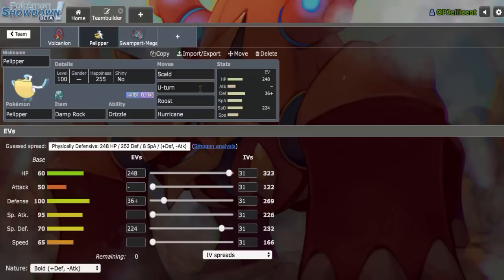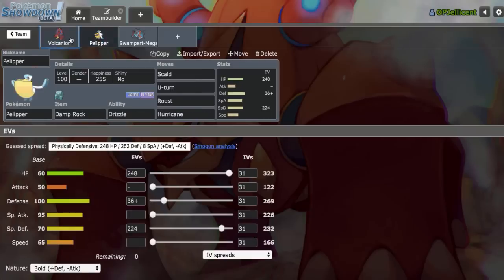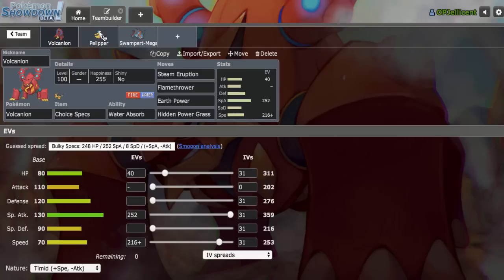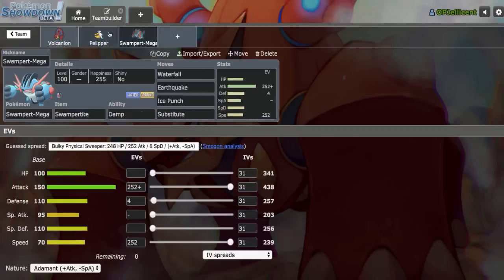U-turn momentum is great. Now we don't have Defog on Pelipper, which you may question due to the fact that Volcanion is obviously weak to Stealth Rocks. However, I do think we can add another Defogger later, whether it be Tapu Koko or Tornadus-T. And I do think Hurricane is very great coverage against Pokemon like Tapu Bulu and Breloom. Despite the fact that we hit them both super effectively, SpDef Bulu is still definitely a very annoying Pokemon. And then finally we have Sub three-attacks Adamant Mega Swampert.